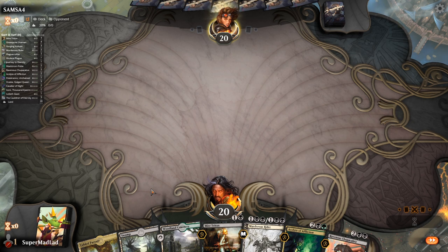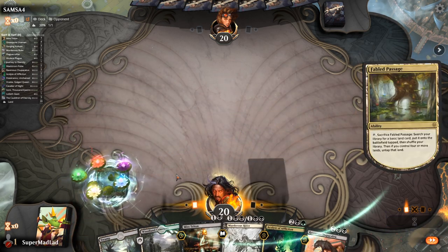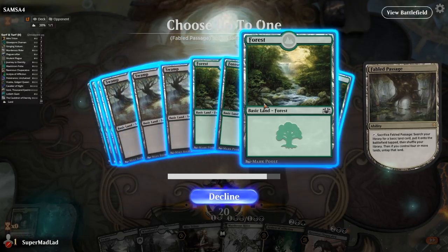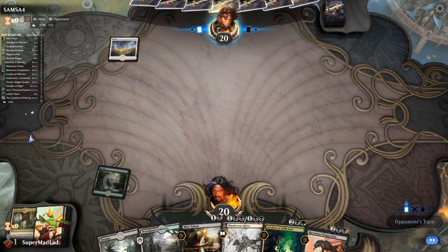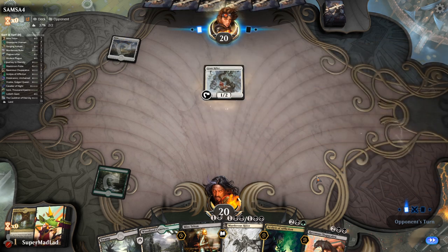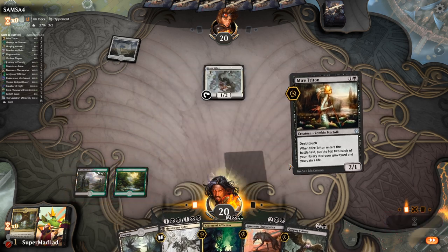I'll thin the deck first — just grab a Forest. I can crack a fetchland now and give our opponent that information, though I don't think Forest is particularly useful information for them. This looks like maybe a Death and Taxes style deck — the Thalia sleeves kind of give it away. Thalia's not going to do very much against us anyway.